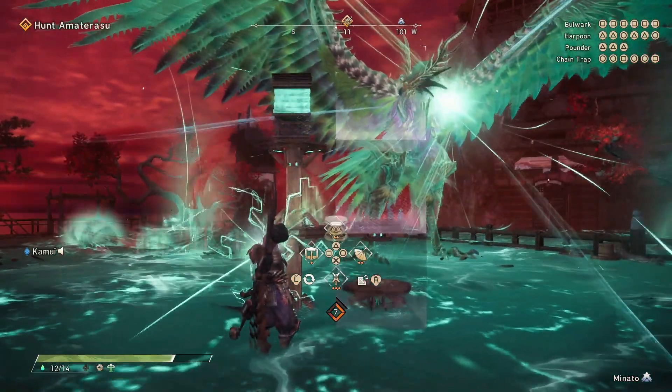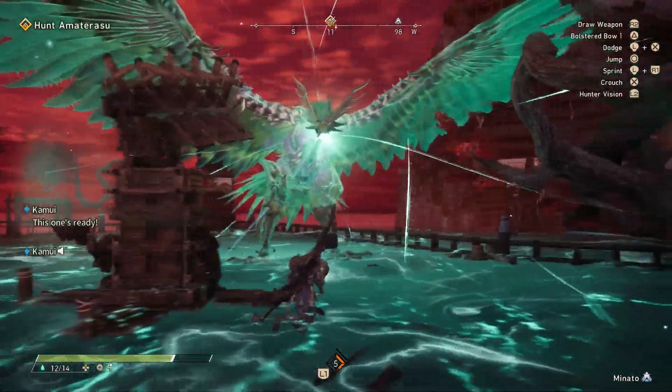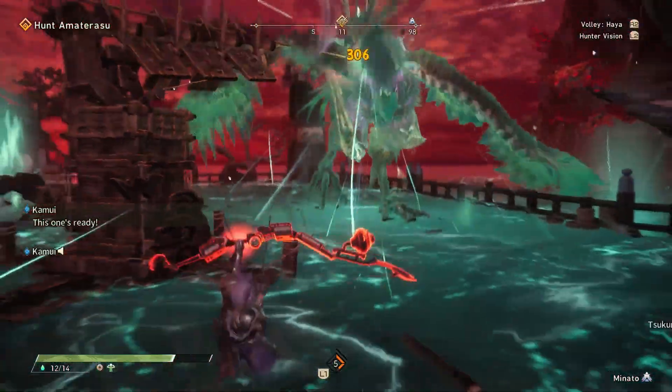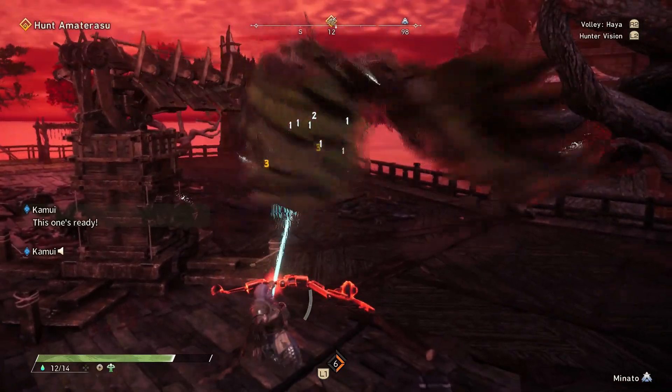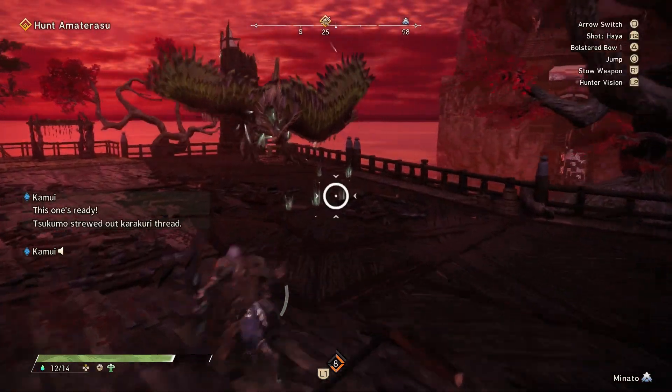Anyway, there you go — how to hunt the big piece of chicken, Amaterasu, in Wild Hearts. As always, if you have any thoughts, questions, or even tips for other players, please feel free to leave them in the comment section. Once again, this is Tabi Asobi, and thank you for watching.